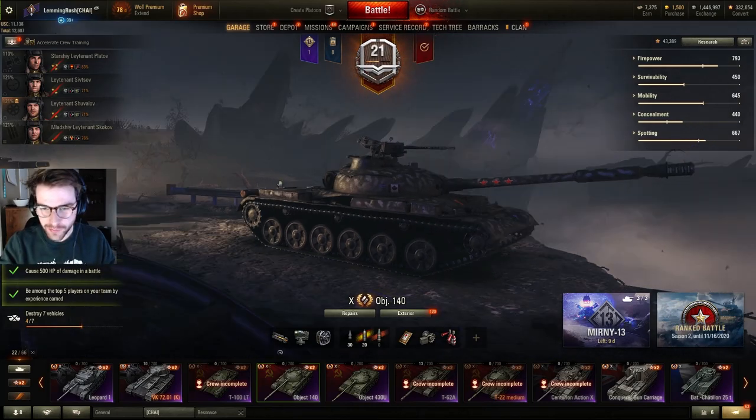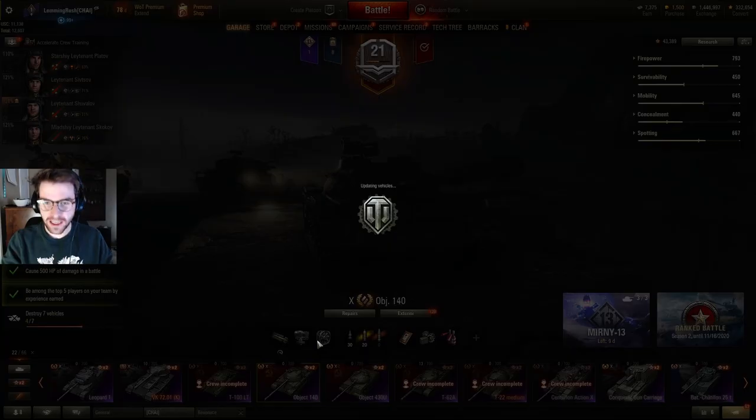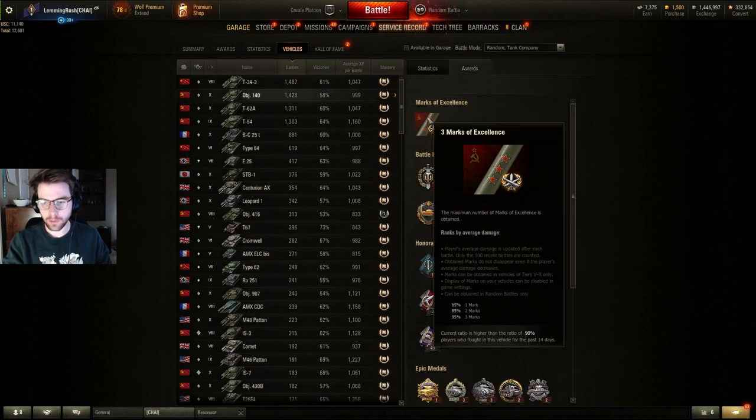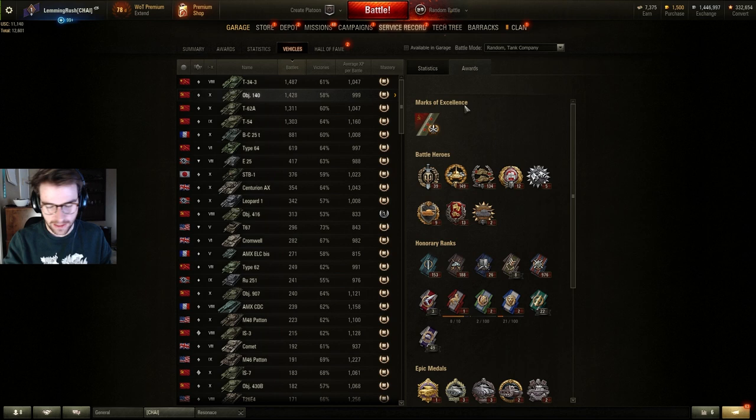Hey guys, it's Lemingash. The Object 140 recently got buffed and this thing is one of my most played tanks. I've got literally 1,400 games in it. My mark of excellence isn't 95% anymore but it's at 90%, and because it got buffed I wanted to give this thing a try.